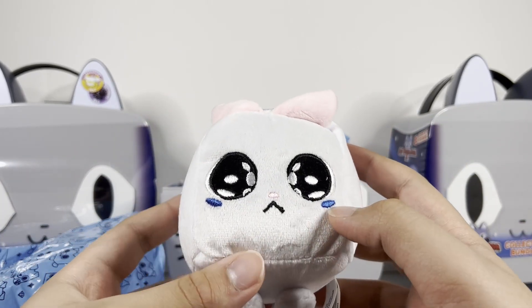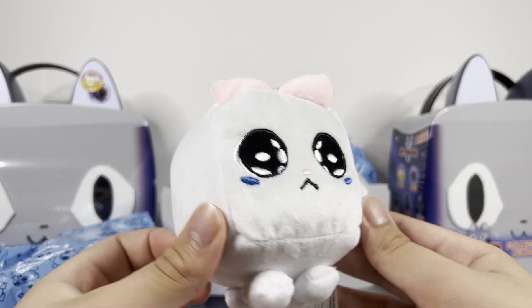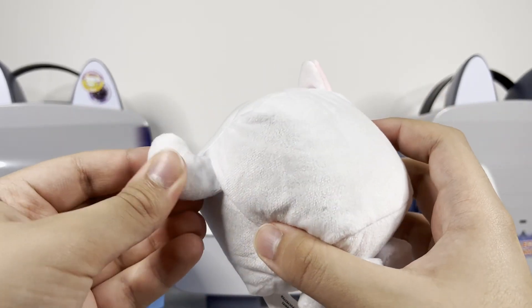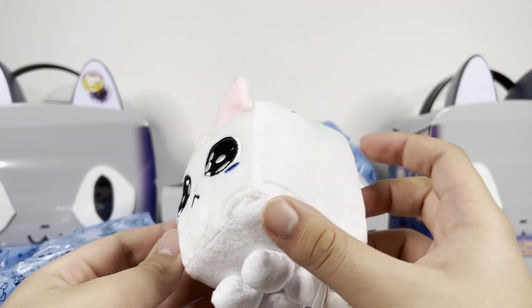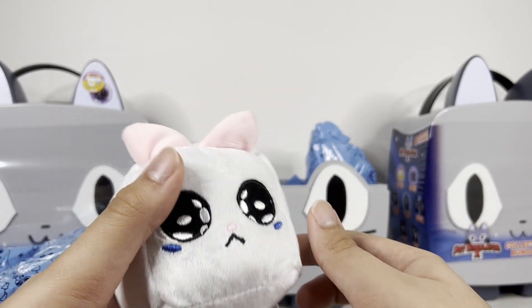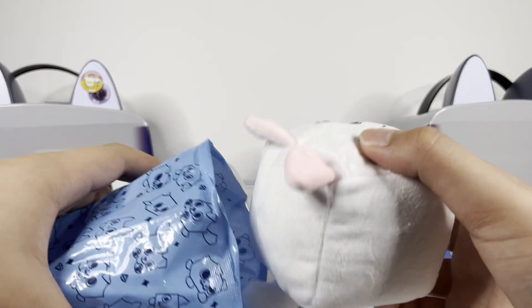This is a sad cat. He has the exact two little sad tears, looking into your eyes. He has two little ears, little feet, and a little tail. I never had any of the Pet Simulator plushies because they're kind of expensive for a little plush, but it's very cool to get one here. And also, this is exclusive — you can only get it in the bundle. I had the sad cat collector clip, so it's really cool to get the sad cat plushie.